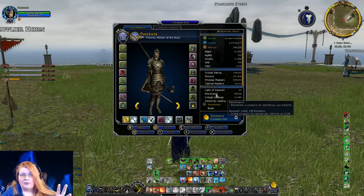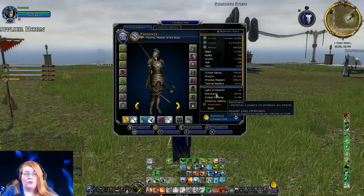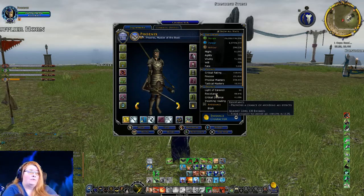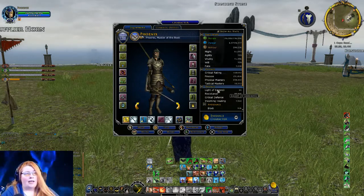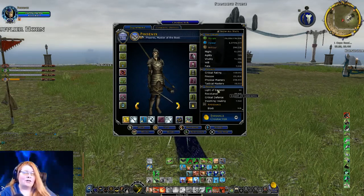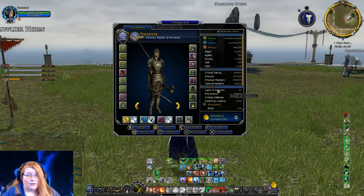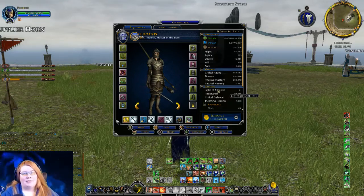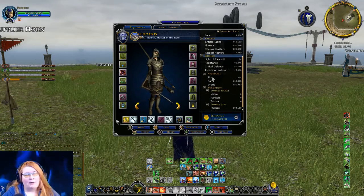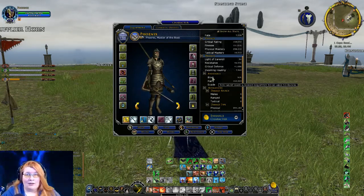There are also defenses — resistances that give you a chance of avoiding all effects. If somebody tries to cast a poison attack on you, the resistance stat helps you resist it. If they try to stun you, a higher number gives you a better chance of resisting that stun. Light of Earendil is something special created for the Mordor content — until you get to level 105 you don't need to worry about it, and after that you'll curse it like the rest of us because it's a pain to acquire.